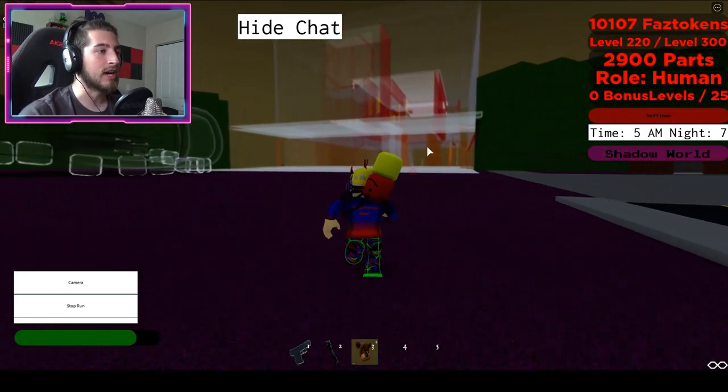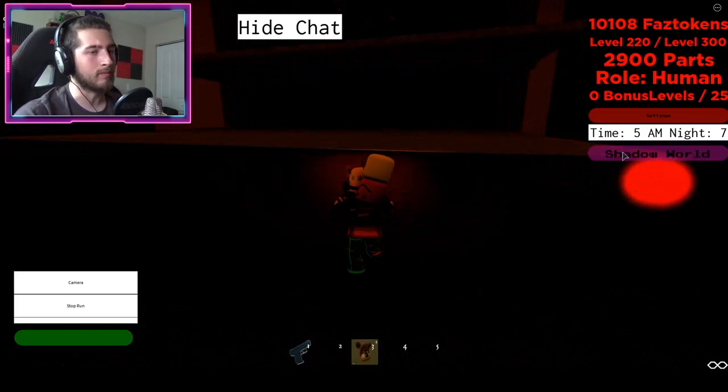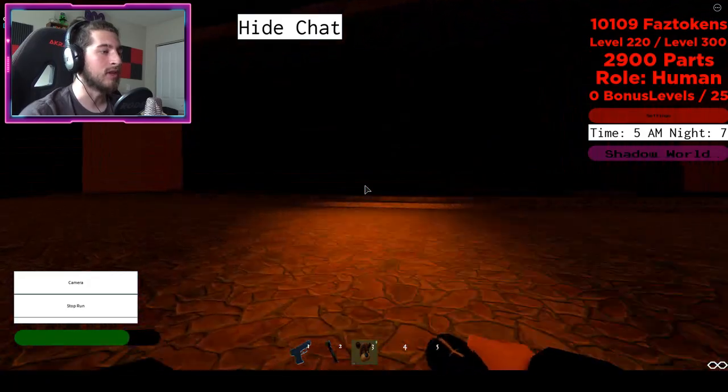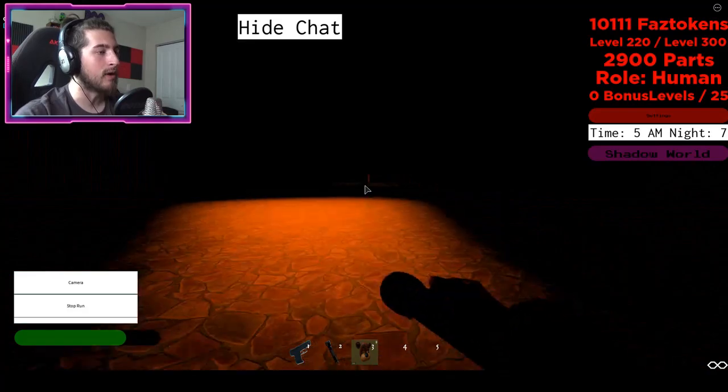It might look like this without Shadow World. Once you do get it, go ahead and click the Nightmare Mode or the Shadow World mode, and then head over here to the left. It might be a little dark because the game is currently nighttime.